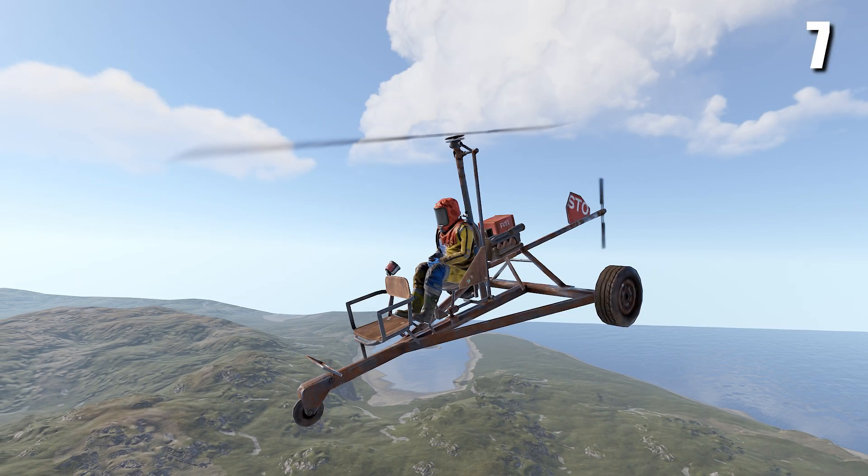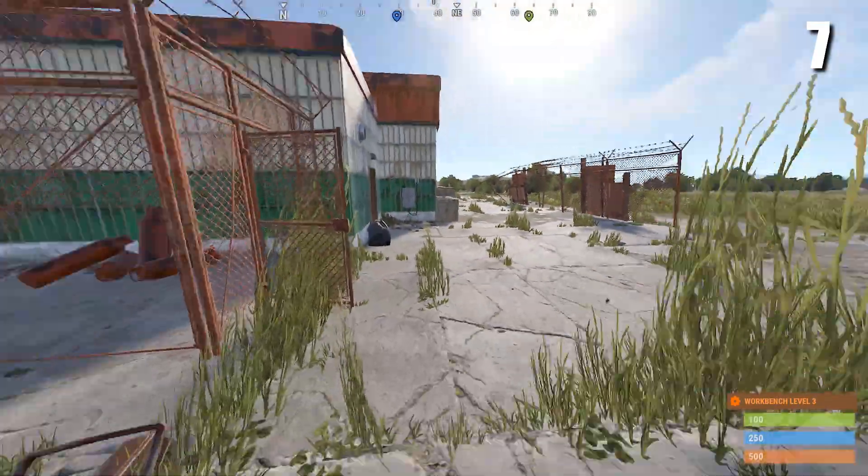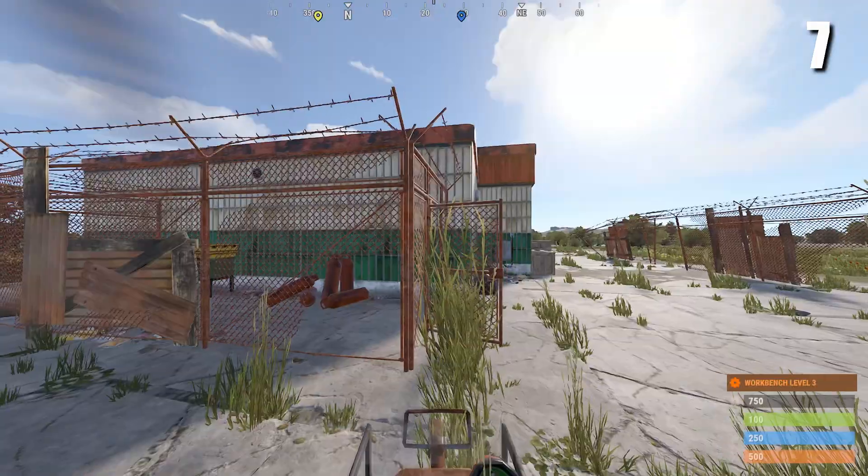If you're ever flying a minicopter and you need to land quickly, one thing you can do is crash into chain link fences around the map, as for some reason crashing into these won't damage the mini.